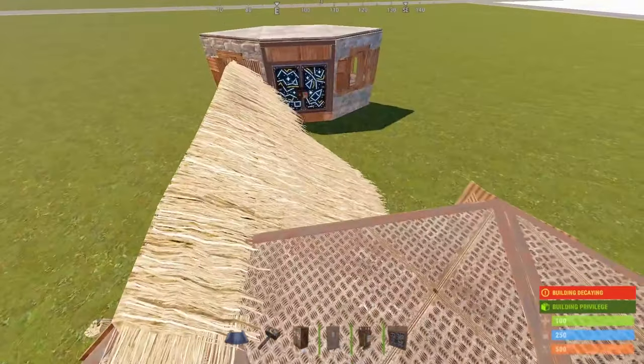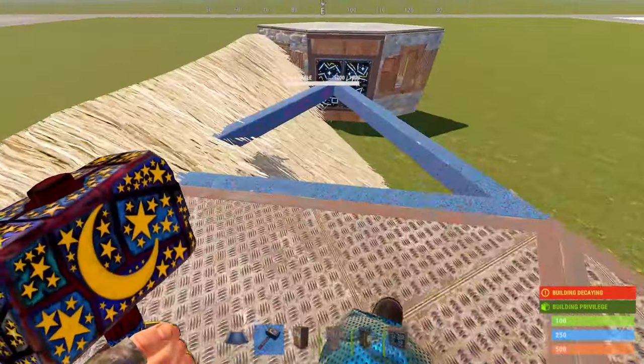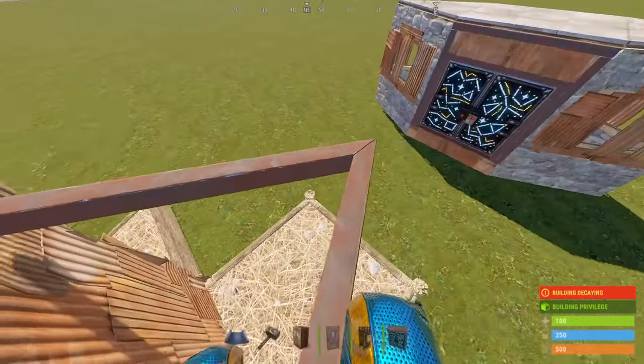Now, from the top of the external, place a triangle frame here. This will help to cover any gaps in the top of the wall. Stand here to double check this.